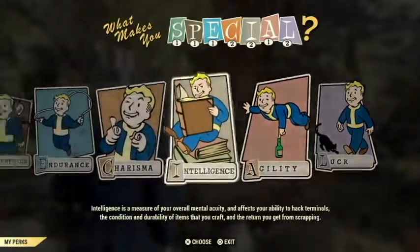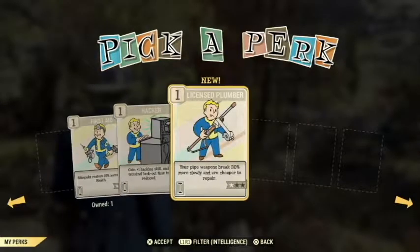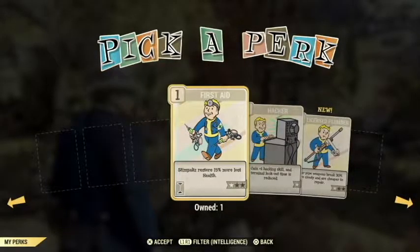So you'll just pick one that you want. You can go in here and it'll offer you cards. That you can pick. Here's a new one, here's one that's Hacker. And then this one I already own. Now you might wonder, why would I take a card that I already own? And the answer to that is pretty simple, actually. If you take one that you own, it takes two cards to level it up to the second level.